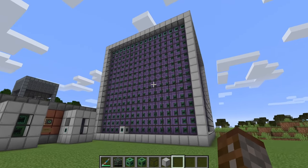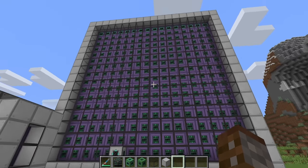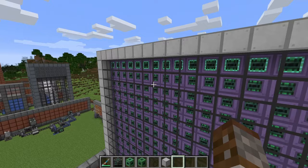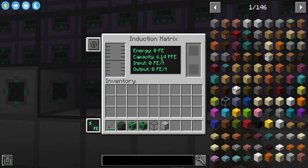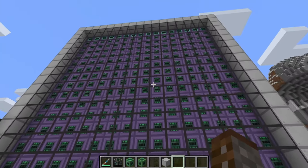Here is the best possible storage in Mekanism: the 18×18×18 matrix with ultimate providers on the top layer and ultimate cells everywhere else. Inside we can hold 6.1 PFE, with a transfer rate of 13.42 GFE per tick — using 3,840 cells and 256 providers. That is absolutely insane.